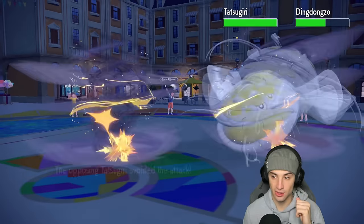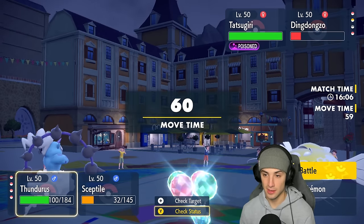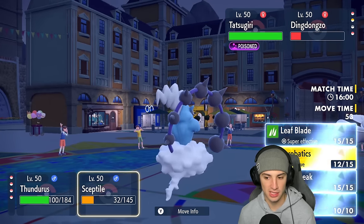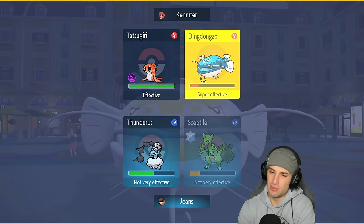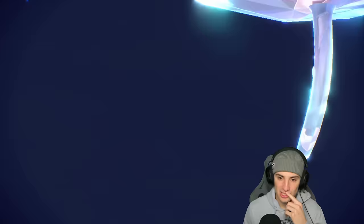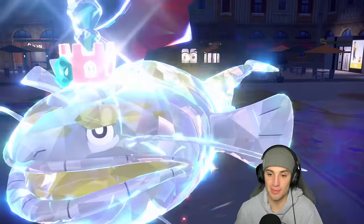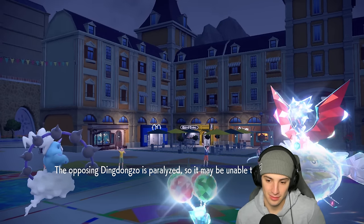Dondozo's got a Dragon Tera — Thunder Wave comes out and paralyzes it. Sceptile is now outspeeding. Come on, Leaf Blade, pick up the KO!